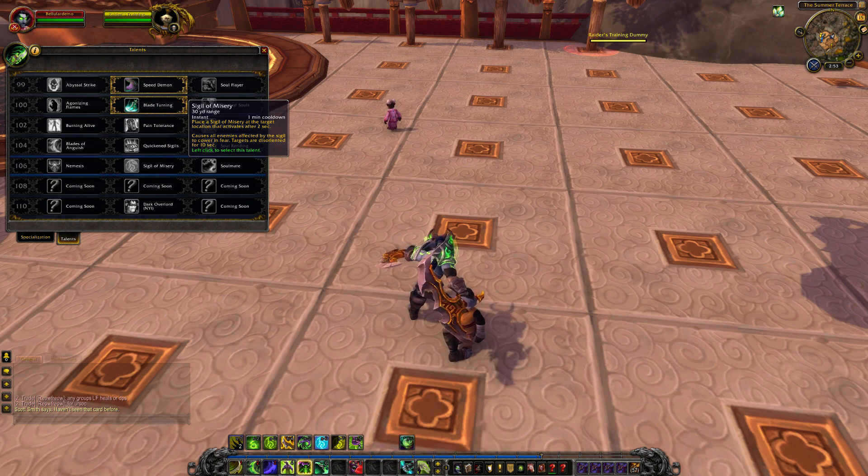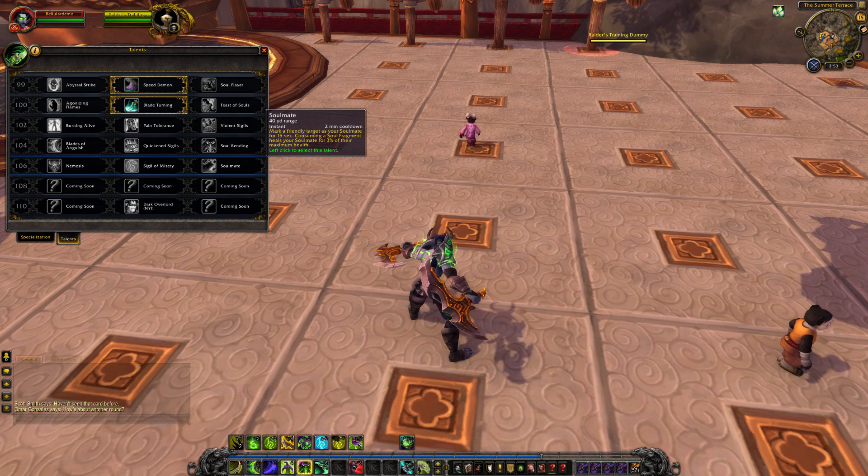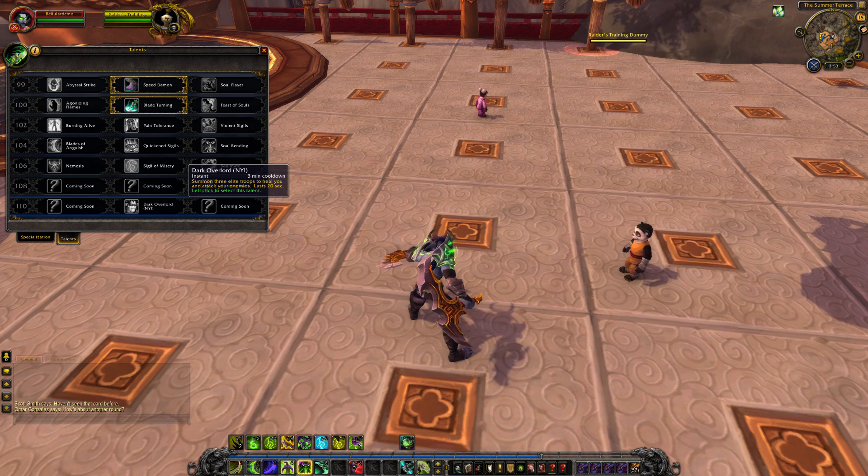We've then got Sigil of Mastery — 1-minute cooldown, 30-yard range. This places a Sigil of Mastery at the target location that activates after 2 seconds, causing all enemies affected to cower in fear and be disorientated for 10 seconds — useful in PvP and CC situations. And finally we've got Soulmate — 40-yard range, 2-minute cooldown. You mark a friendly target as your Soulmate for 15 seconds; whenever you consume a Soul Fragment, you get your 5% health and they will get 3% of their max health back. There is Dark Overlord, though it's not yet implemented — a 3-minute cooldown where you summon 3 elite troops to heal and attack your enemies for 20 seconds.